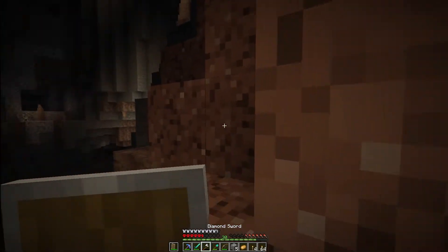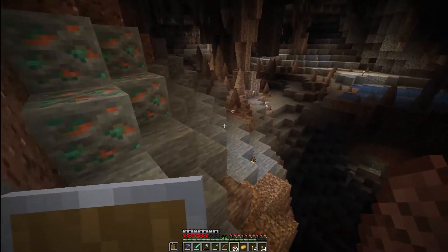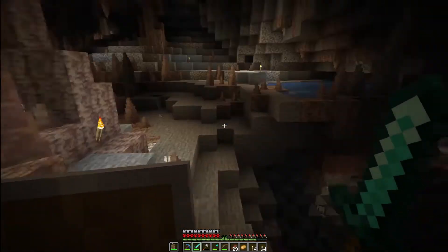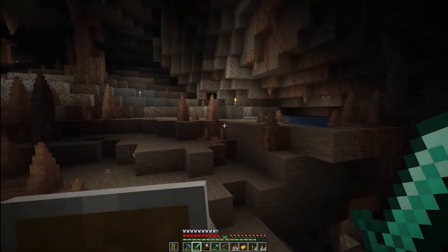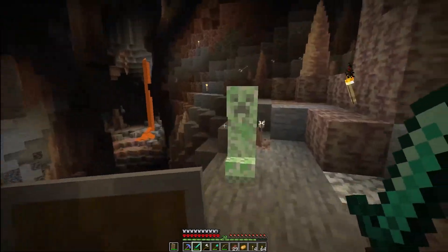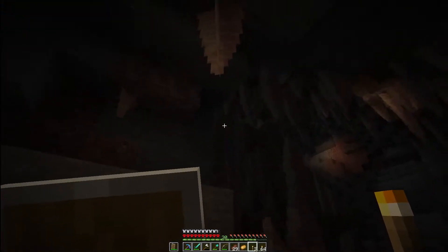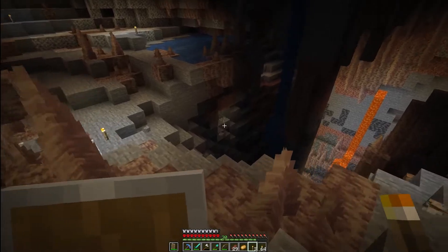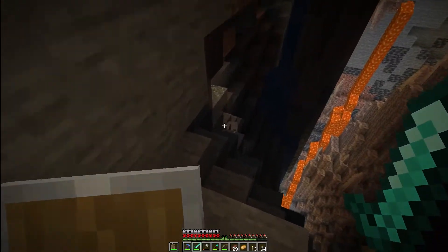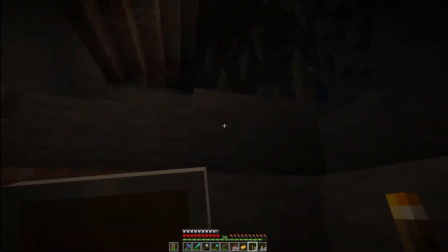I gotta be careful — I have low health and I'm just jumping all over the place, being a little careless. Where's the skeleton sniping me from? There he is — you're a piece of junk, you know that! Get that guy out. Continue lighting up this area. What is over here? A water cave — we're getting into some of the deeper areas.